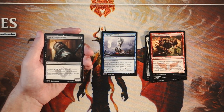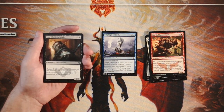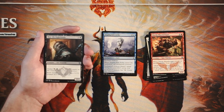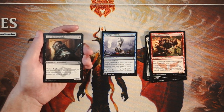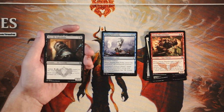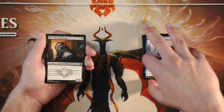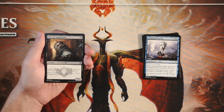Merrick Nightblade is a 2/3 for three and a black, also featuring Outlast — in this case costing one black. You put a +1/+1 counter on it, and each creature you control with a +1/+1 counter has deathtouch. This is a really good card. Not only does it boost itself repeatedly, but it grants deathtouch to all your other creatures with counters. Deathtouch is really good in limited because you're trading up in value almost every time. This honestly beats out Singing Bell Strike for me — it's just such a powerful card.